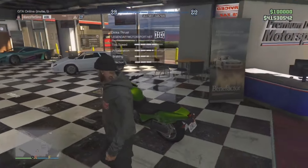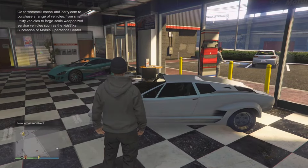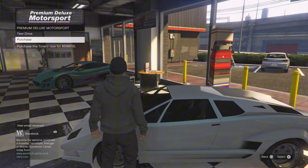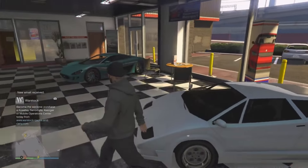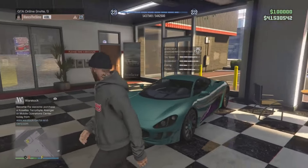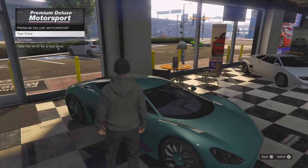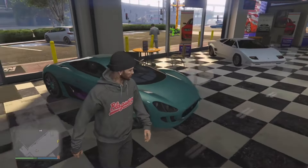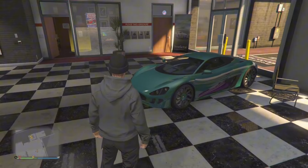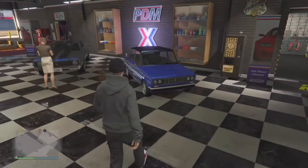There's only one really good car here, but I'll go through all of them anyway. We have the Dinka Thrust, the Pegasi Torero, and in the corner here is the Ocelot XA21 — that is an absolute monster vehicle. The Torero is okay too, being that it only costs about $600,000 and it is on sale. But the Ocelot XA21 is actually not on sale. It is a removed vehicle and one of my favorite cars — one of the best performing cars in the game for acceleration, top speed, and handling. Really good customization. It does cost a pretty penny at just over $2 million — I think it's $2.3 million.